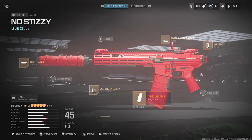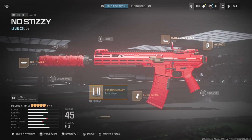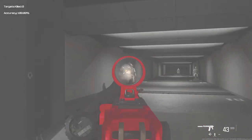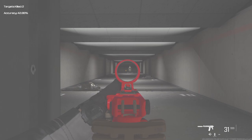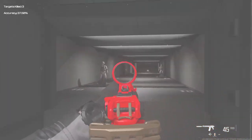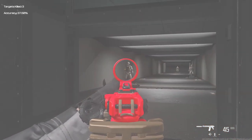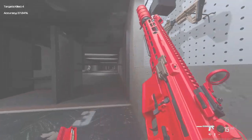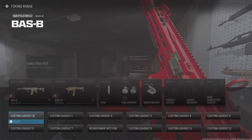I run a 45-round mag because on smaller maps you run out of bullets. This is a movement class, so the 45-round mag is what you need. Interestingly, I've found myself using incendiary rounds on this weapon — it may sound weird but it really makes this gun feel amazing. This gun does have a lot of recoil so I use it on smaller maps for that reason.